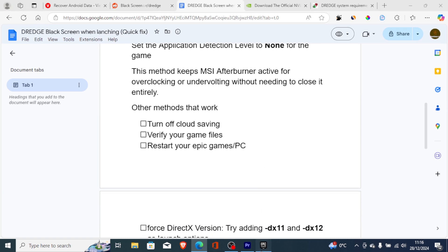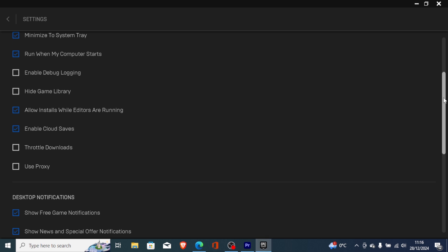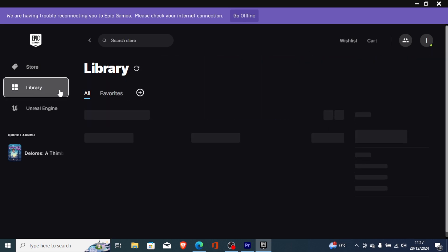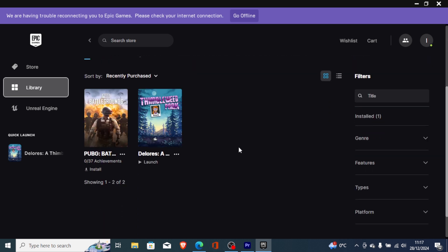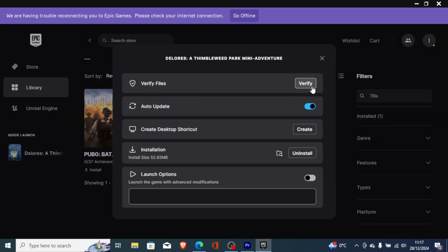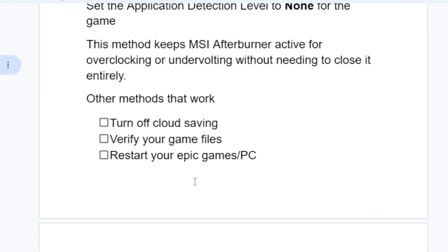You can also verify your game files. If you downloaded Dredge on the Epic Games Store, go to your Library, find Dredge, click the three dots, select Manage, and then you'll see the option to verify your game files. Select Verify and wait a few minutes for verification to finish, then try to relaunch the game.